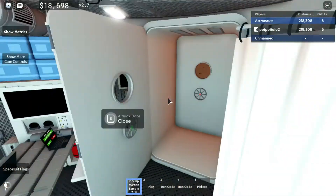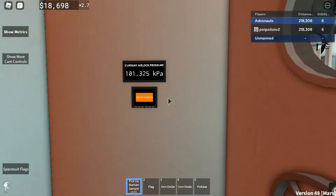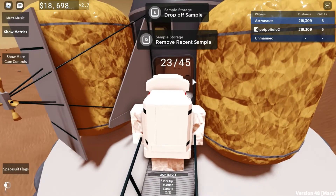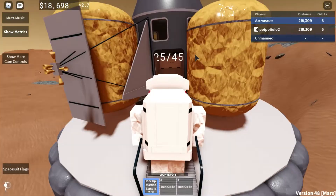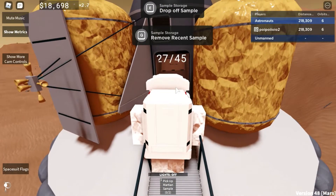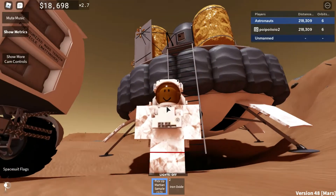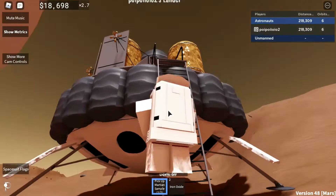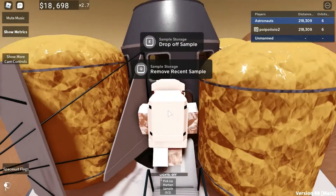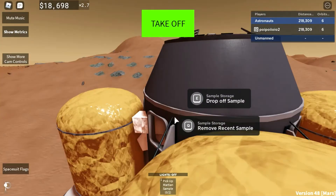With the help of the free rover, it's time to go get some samples. We're on 23 out of 45... 25, 27... and now the last two. 45 out of 45 — that's sure to get me some money!